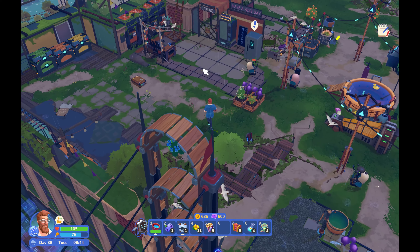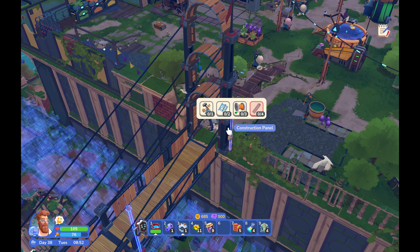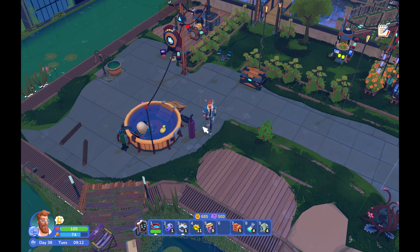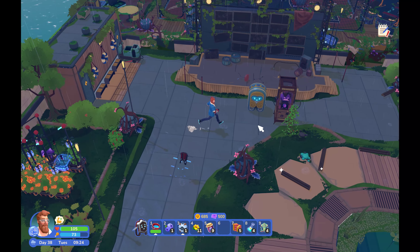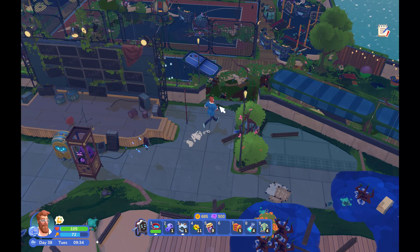Welcome back friends, we are back with I Am Future — there was a major content update so we're here to check it out. It's been a little bit since we played so I feel a little rusty. Where we last left off these were not here, so it looks like we can bring electric across the platform now, which is nice because I had two separate generators.